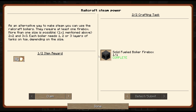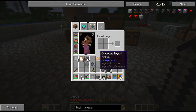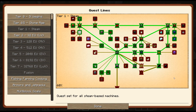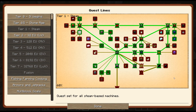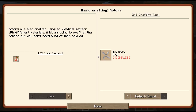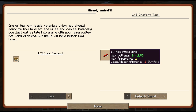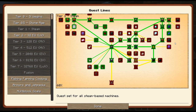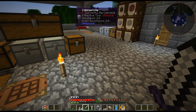Next episode, hopefully we will get — oh, I can take — you get both of them, I didn't realize. In between episodes I'll have to figure this out. But hopefully next episode we will start working towards getting into LV power. We got our wires here — red alloy wires that we're going to need. Our turbine, then we'll go from there. I also need to find a tetrahedrite vein — I haven't done that yet. But that's going to be it for this episode. Thanks for watching and have a good one.